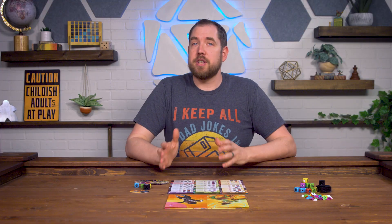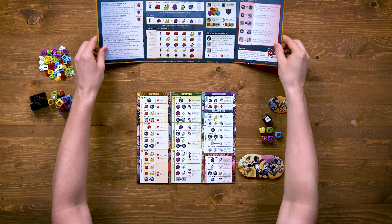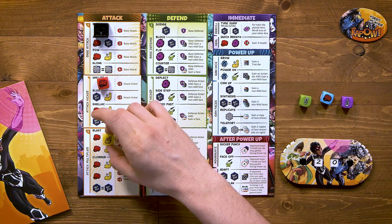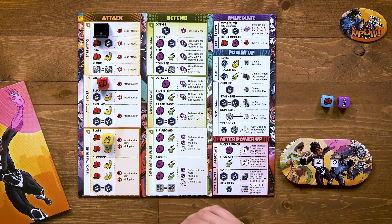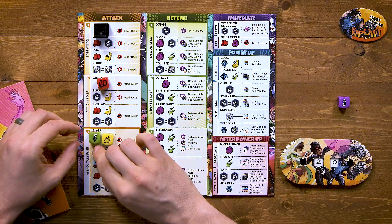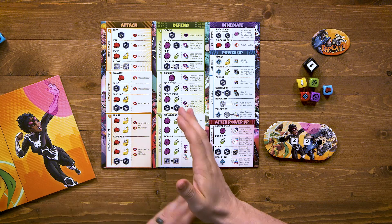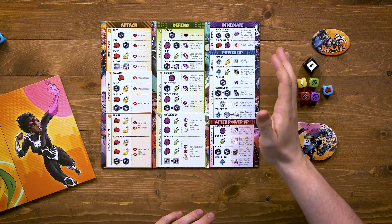The game is played over rounds. To start the round, both players put up their screens. In an actual game, you leave your screens up the entire time you're assigning your dice, but I'm going to leave mine down so you can see what I'm doing. At the same time, both players will roll and assign their dice to their player boards, including blank action dice. Each section of the player board has different types of actions you can take: attack, defend, or power up and improve your dice pool.